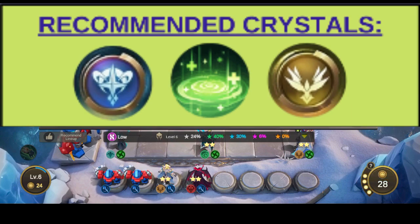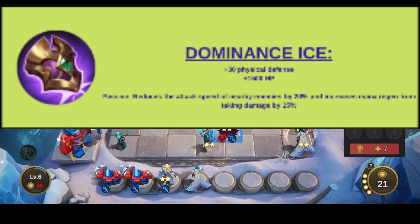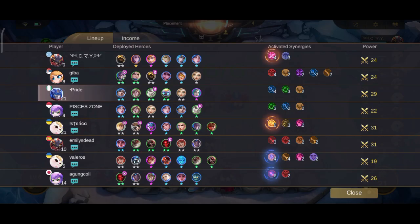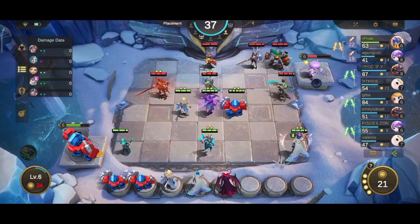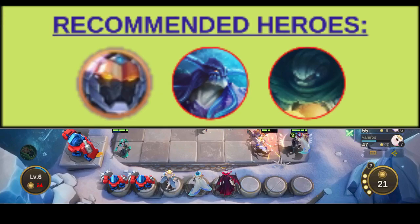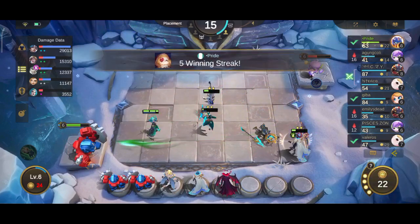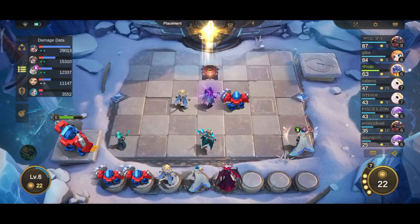Number three: the Tank Set. This set uses two items — Dominance Ice, which slows down attack speed of nearby enemies and increases mana regen when taking damage, and Guardian Helmet, which regenerates HP every second — giving a combined stat bonus of plus 4000 HP and plus 30 physical defense. In Magic Chess, HP is what determines whether a hero is tanky. This set is perfect for melee heroes used as tanks. The HP regen and bonus mana regen allow tanks to survive longer and cast skills more frequently. Pairing this set with the Lightborn synergy makes your heroes even more unkillable.